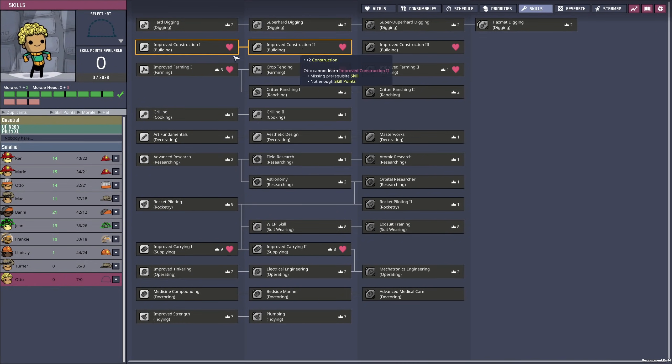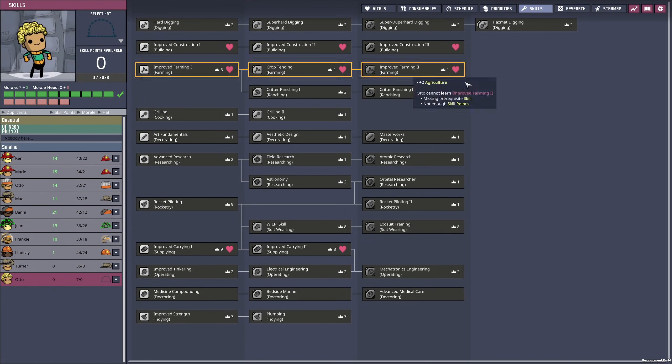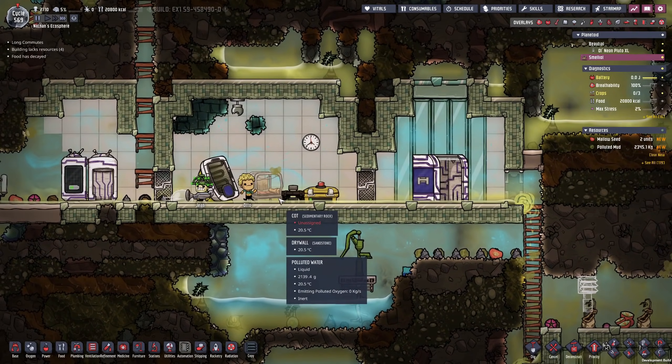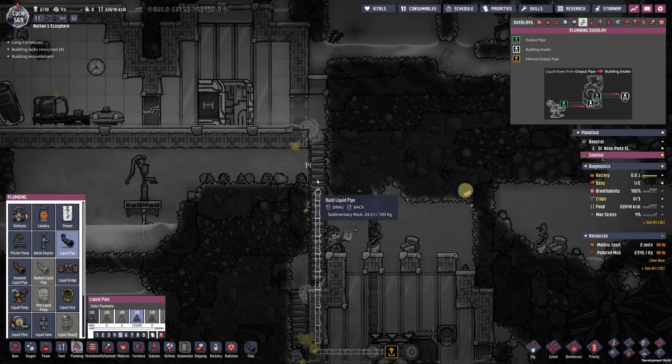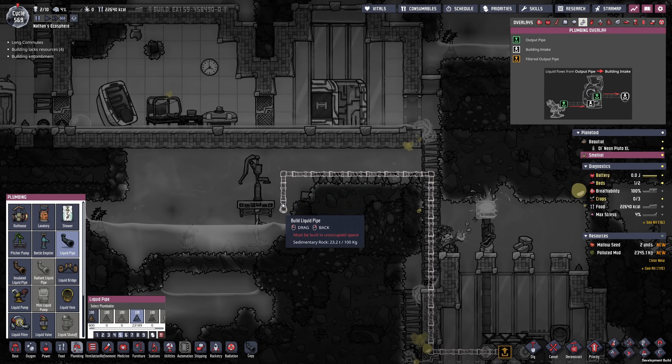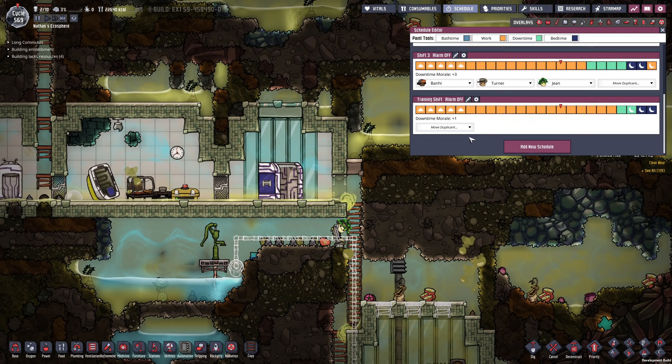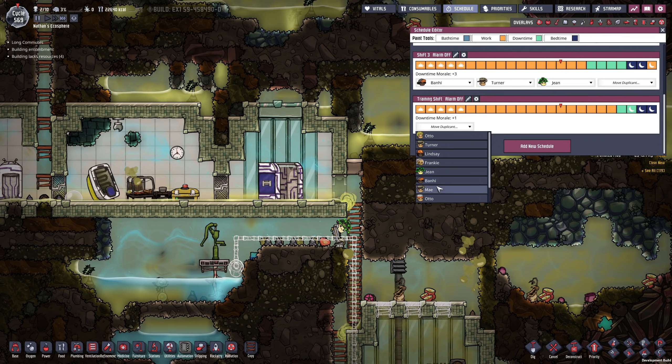Let's check out Otto — he likes construction and farming. He will have to do a lot of construction but not really farming, so maybe improved carrying wouldn't be the worst idea in the beginning. I want to make sure before Gene's schedule is over that I'm going to send her back. We have a little bit of extra time that I'm going to spend building a pipe network with a little vent. As for Otto, I believe in the beginning this training shift is going to be perfect for him.